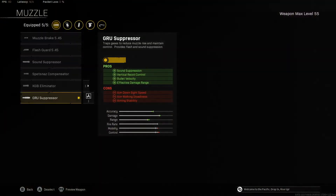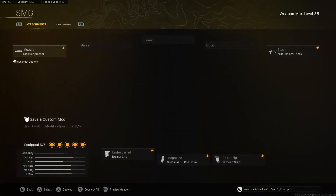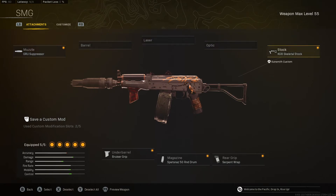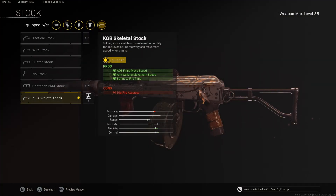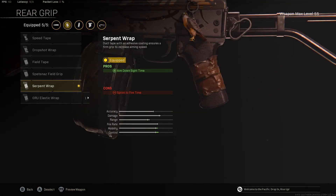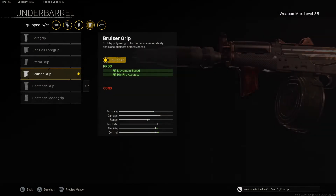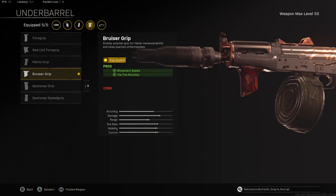Let's hop into the setup. We start off with the Groove Suppressor because this gets our bullet velocity plus our recoil down and effective damage range up. Then we're going to try to increase its movement. We start off with the KGB Skeletal Stock, which is sprint to fire time and aim walking movement speed — two super important things up close. Then we go with the Serpent Wrap to increase our aim down sight speed. Then we have the 50 round mag to increase our damage per mag, which this weapon is very good at because it's one of those slower firing SMGs with high damage per bullet. Then we throw on the Bruiser Grip because this is movement speed and hip fire accuracy — two things that are going to make it excel as an SMG.